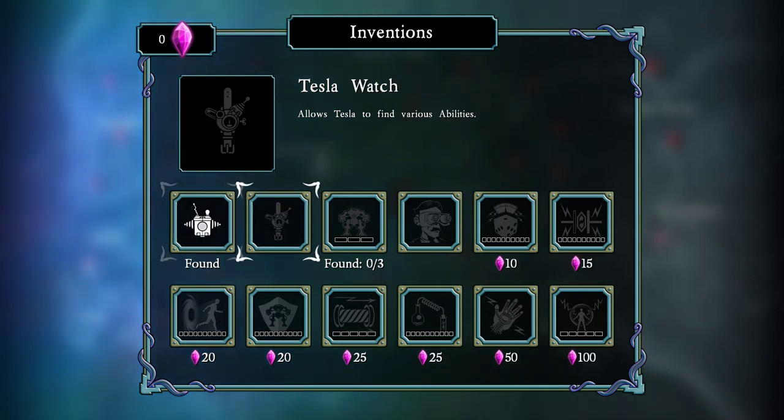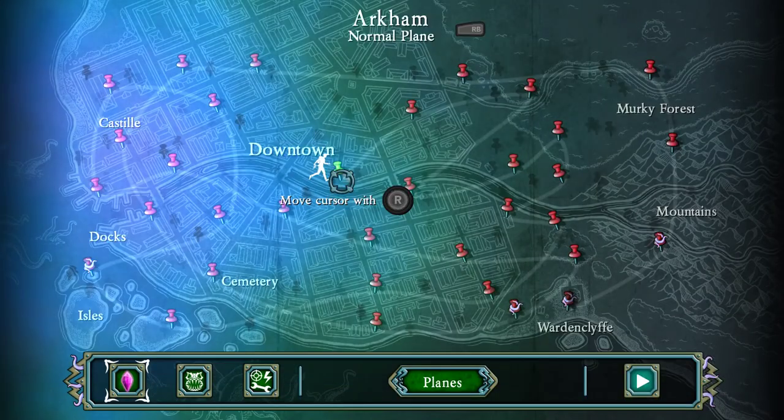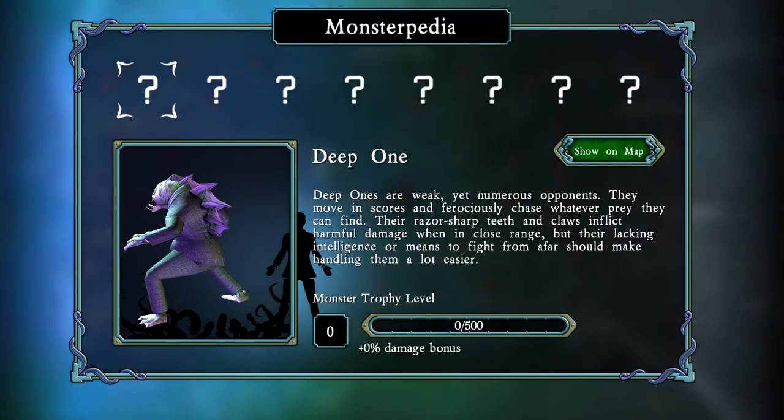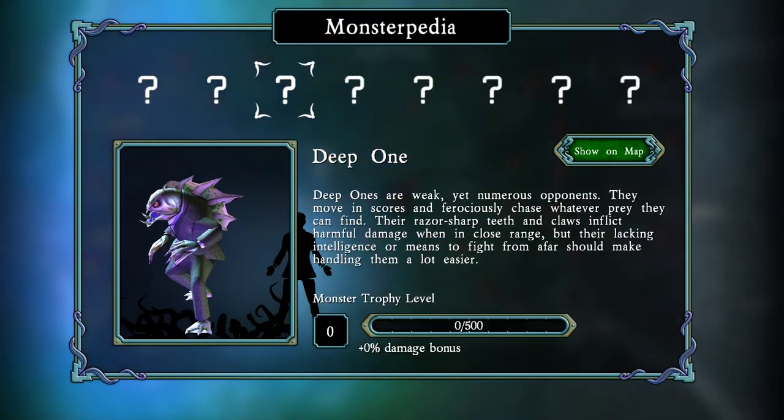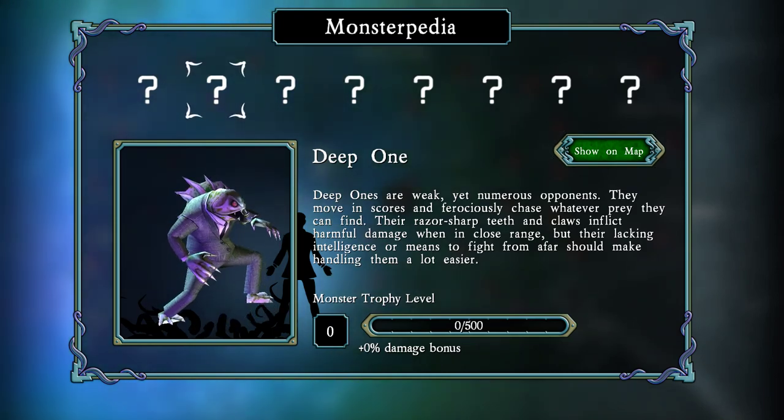It allows him to teleport. Oh, there's like coins. You can buy... there's different things. It's inventions. Awesome. That's a monster — what do you call those? Monsterography? Bestiary. Bestiary, yeah, thank you.